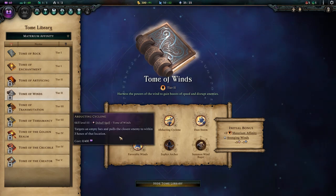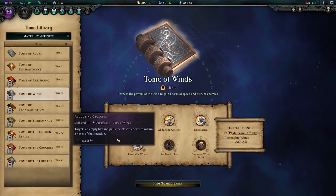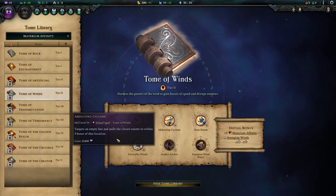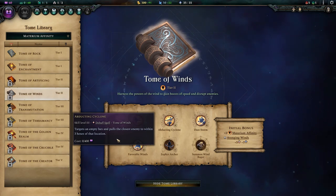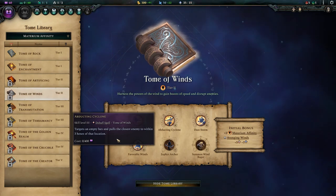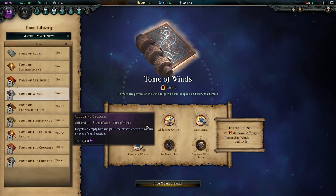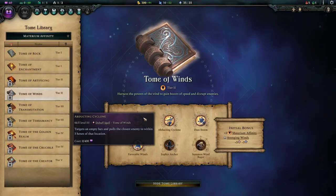Abducting Cyclone is a great spell and one of the standouts from the Tome of Winds. For 15 mana, it is worded quite confusingly, but effectively it is a pull. You target a tile within 3 tiles of an enemy, and it pulls the closest enemy to that tile. This is really good for singling out dangerous enemies and pulling them towards your army to kill them. It's also great for pulling enemies away from any of your pinned ranged units to avoid dangerous retaliation attacks. Overall, Abducting Cyclone offers great versatility at a cheap cost — don't overlook this.